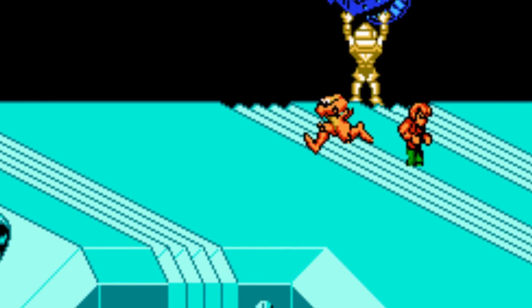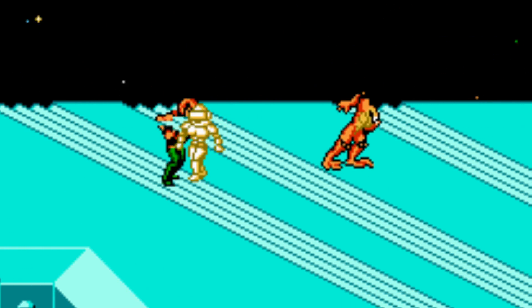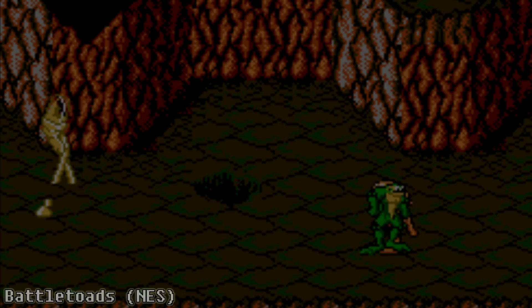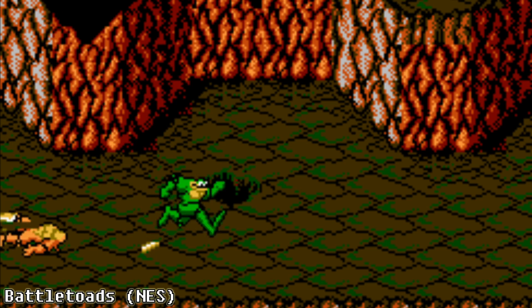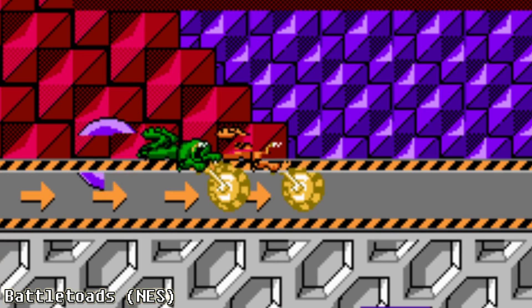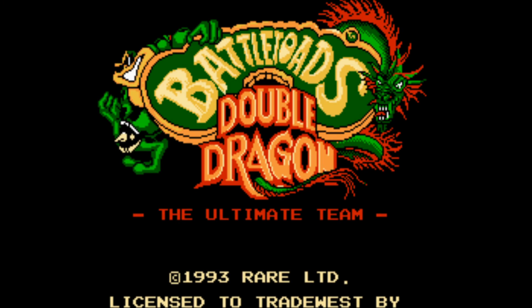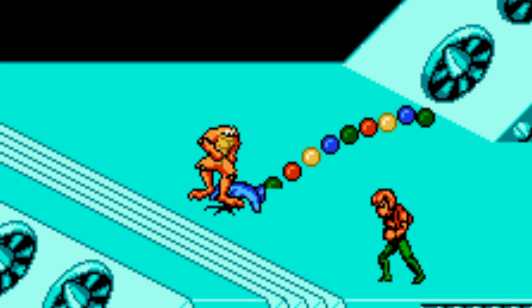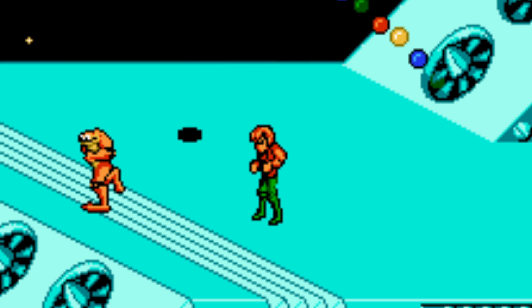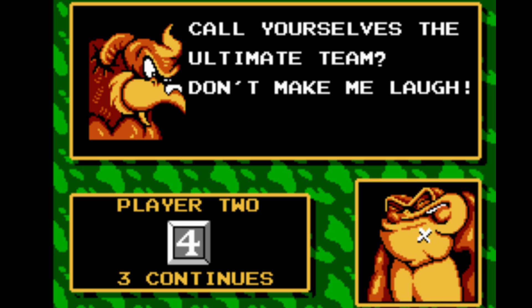Even better, the developers fixed the biggest flaw of the original Battletoads: the two-player mode. The two-player mode in the original Battletoads actually made the game more frustrating, and some of the levels just didn't work. In Battletoads and Double Dragon, you can choose two-player mode B to turn off friendly fire, which makes playing with a friend a lot more fun. You'll still have to start a stage over if either player needs to continue, though.